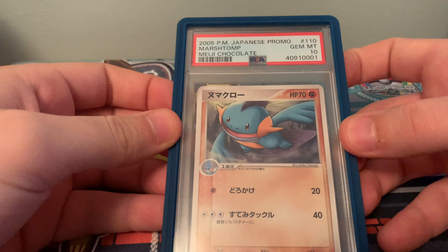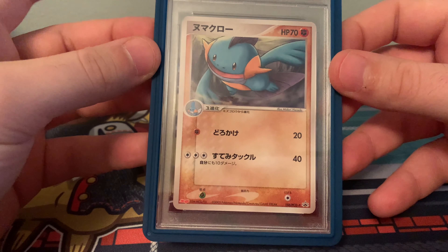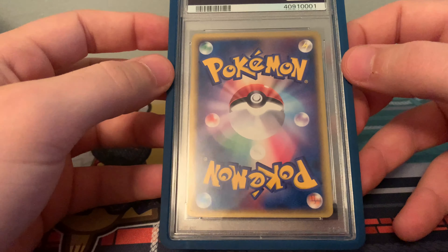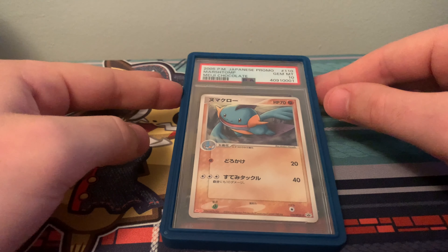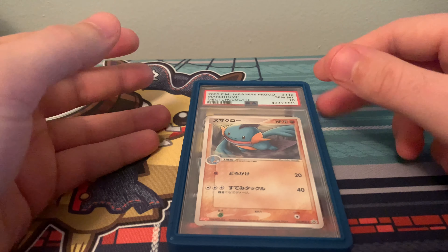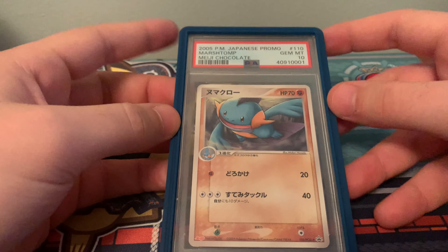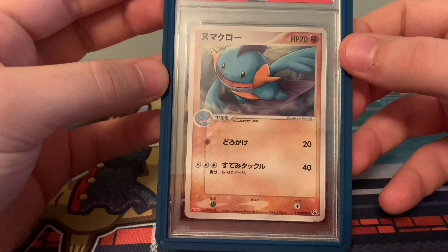This next one gave me a lot of trouble getting into PSA 10, which I didn't think it would — the 2005 Japanese Promo Marshtomp from the Meiji Chocolate. I graded myself the previous one, but this one I bought online for more money than I liked, because I really thought I was going to be able to grade it myself. These were packaged in seal-o wraps where the flap went over the front, and just because of how these have been stored over 18 years, there's usually something on them. Even sealed cards often have indents. I graded quite a few but couldn't get it, so I ended up buying one that had been on eBay for a while. I was able to negotiate the price down a bit, and this is a PSA Pop 2 in a 10.